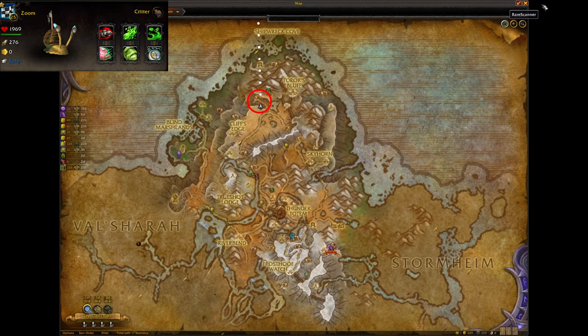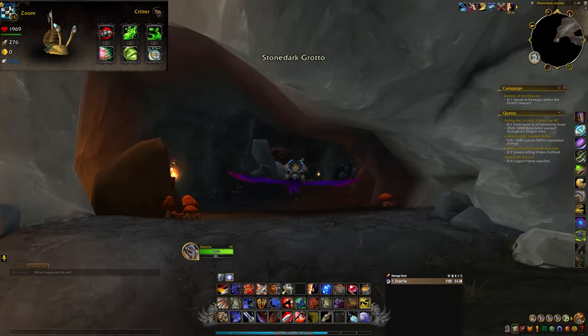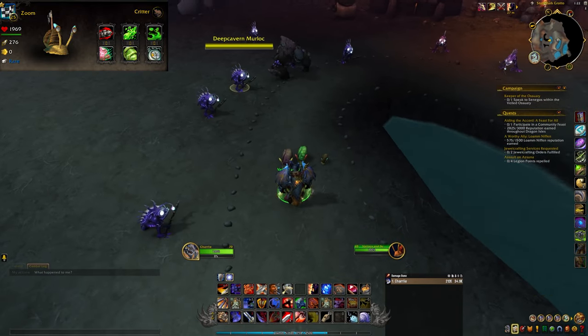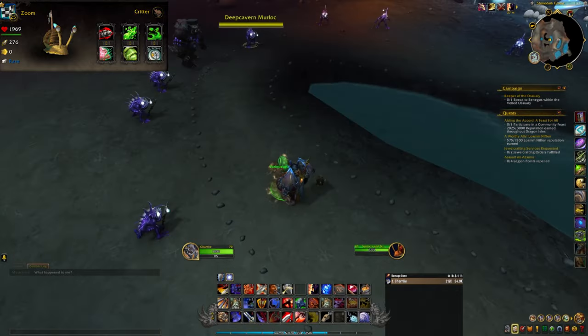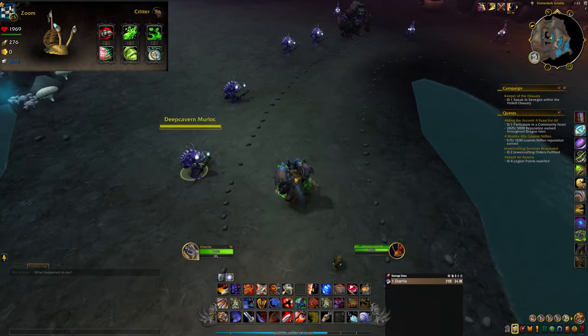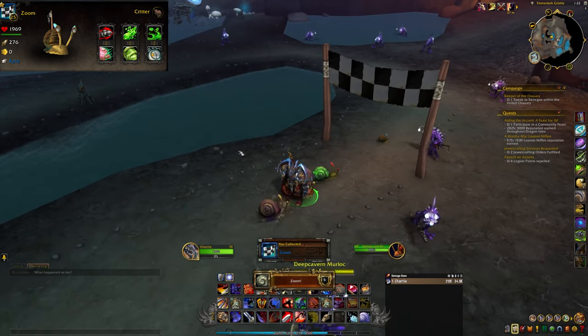Zoom is obtained through completing the achievement Zoom, which is a mini event located in High Mountain at the Stone Dark Grotto. You help Zoom win the race by blocking the competition — stand right in front of the other snails and you'll see a dirt animation around them, which means you are slowing them down. Just stand in front of the other snails and Zoom should have no problem winning.